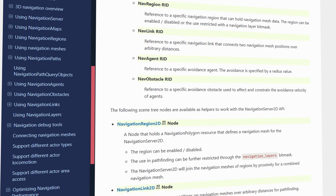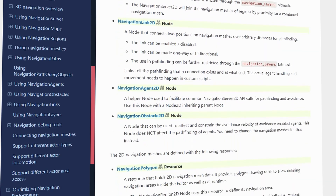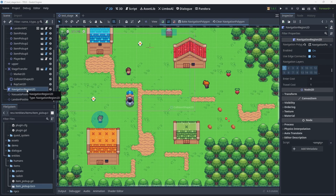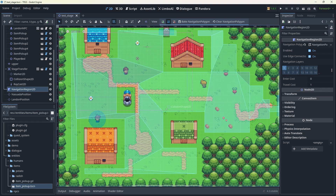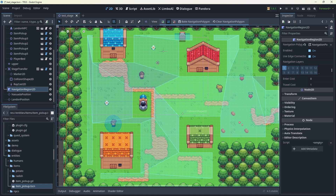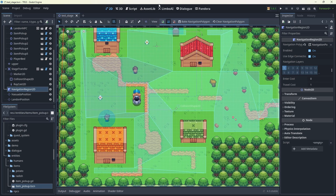Pathfinding is pretty easy to implement in Godot — it has a pretty robust built-in pathfinding system. Basically all you have to do is set up your navigation mesh, which sounds really complicated, but it's basically just a shape that determines where the NPC is allowed to walk. Then you determine your endpoint, and Godot will give you a path to that point within your navigation mesh.